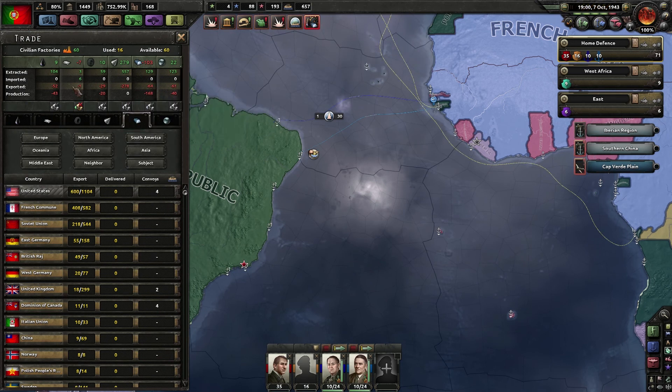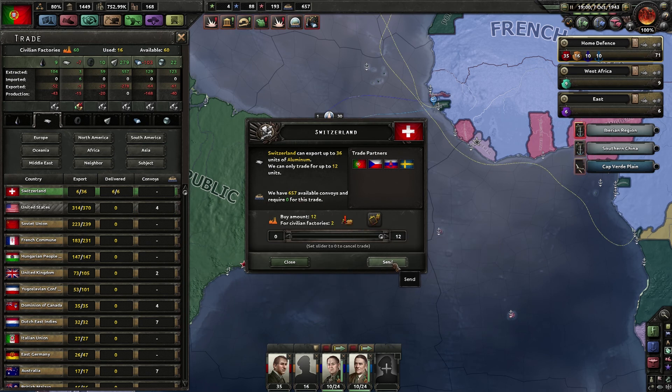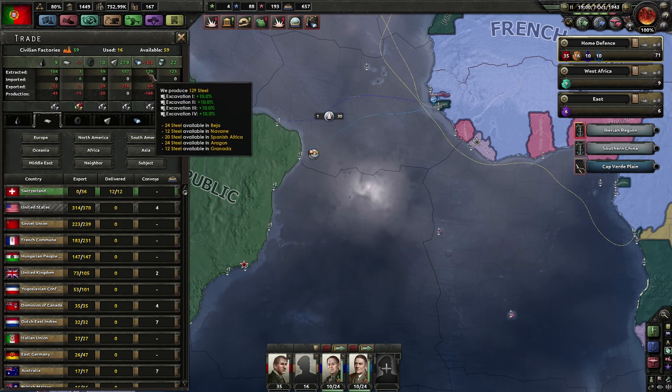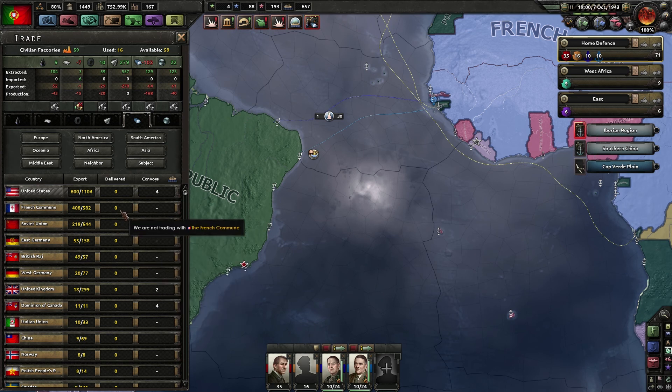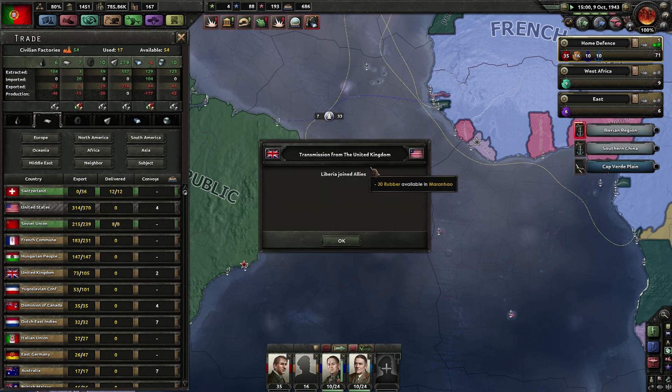I need to get my steel and aluminium from somebody else now. Can I get more steel from Switzerland? The French Commune has a ton of steel so I should be good with that. I still need a little bit more aluminium - let's get some from the Soviet Union.